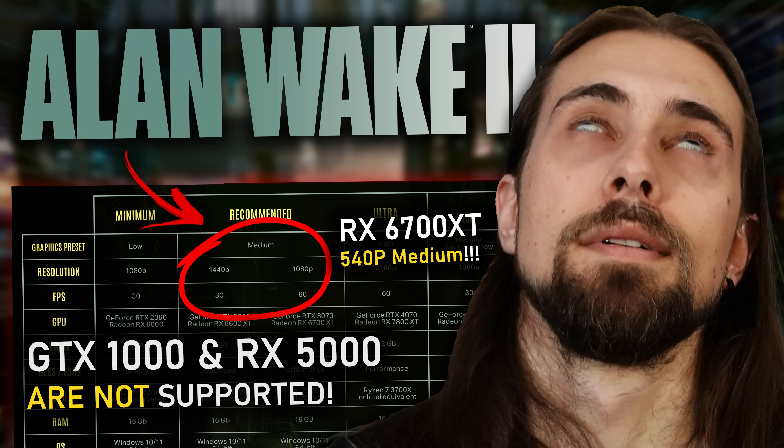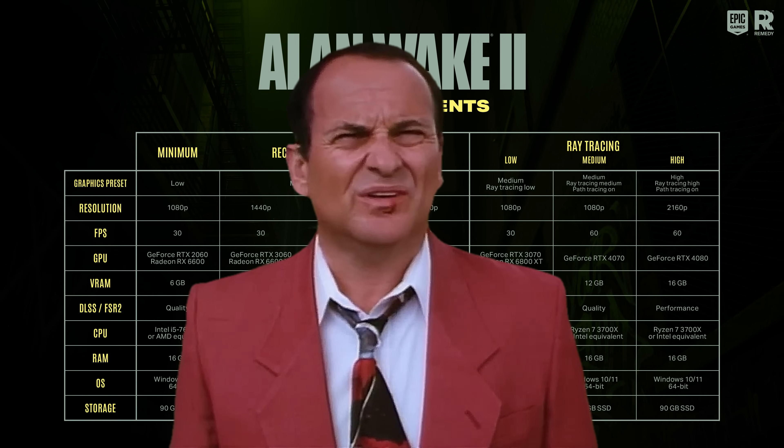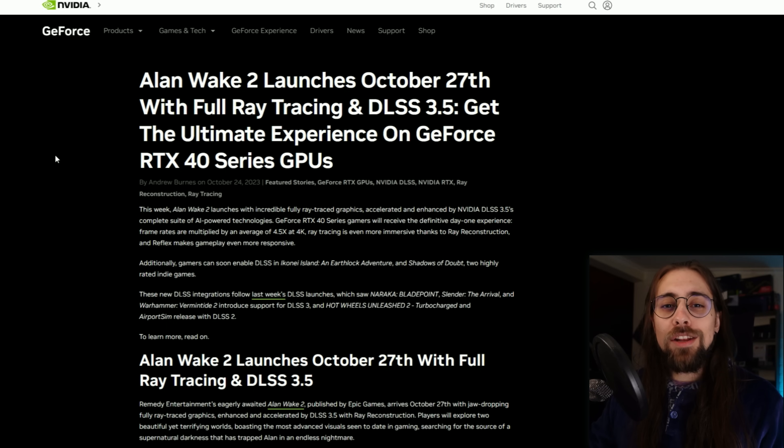In case you haven't seen it, I released a video two days ago about Alan Wake 2's system requirements, which are just crazy — with cards like the RX 6700 XT reportedly only able to run the game at 1080p in DLSS performance mode, essentially 540p, at medium settings for 60 fps. What the hell is this?